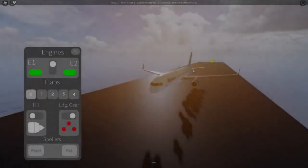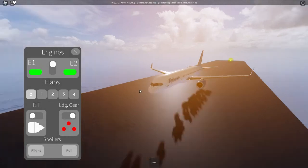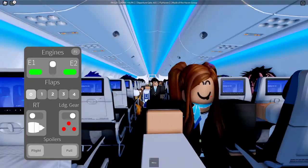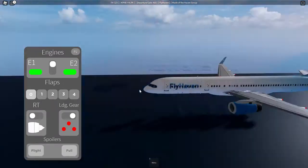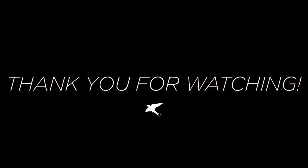Now we have reached cruise. Normally here the flight deck relaxes as the cabin crew serves the passengers — simple enough once we're here. At this point the flight would continue to descend and land at the airport, though the server crashed before that footage could be acquired. Nonetheless, thank you for watching.